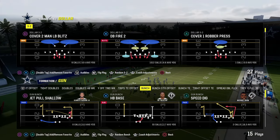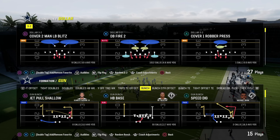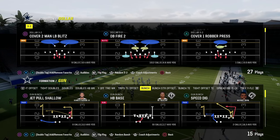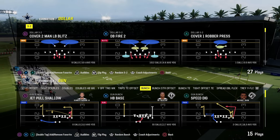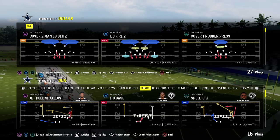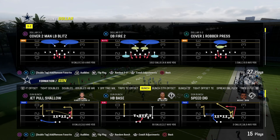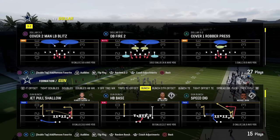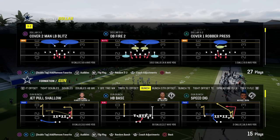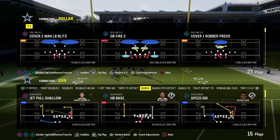One of the biggest tips I can give you about pass protection in Madden — how to stop pretty much every meta blitz — is lab work. This is where lab work is important, because there's only so many good blitzes in Madden. There's only so many good blitzes in the game.